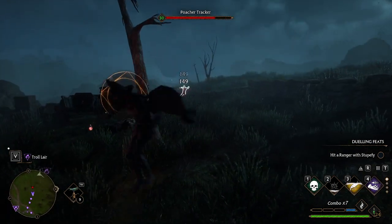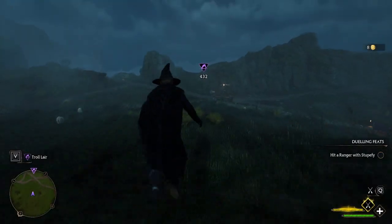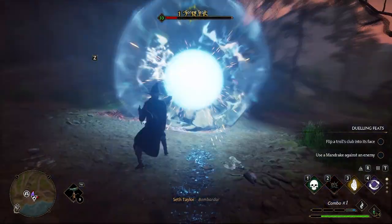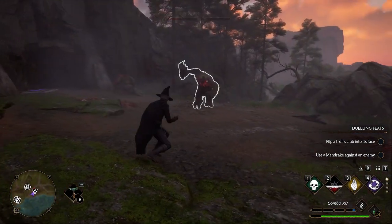The most damage comes from grouping at least two people together. Bombarda has about a 10 to 15 second cooldown, so as you can see here that was a 13k crit against a very healthy forest troll.